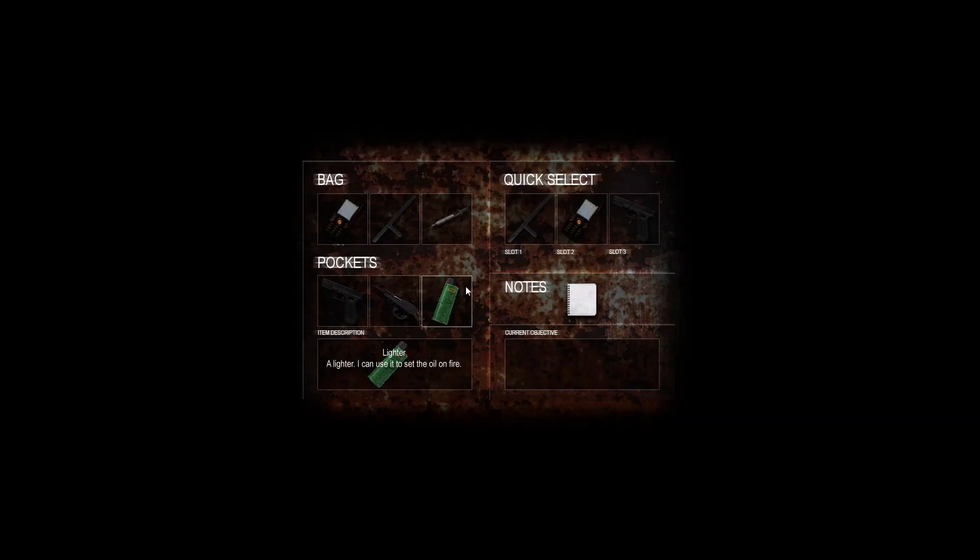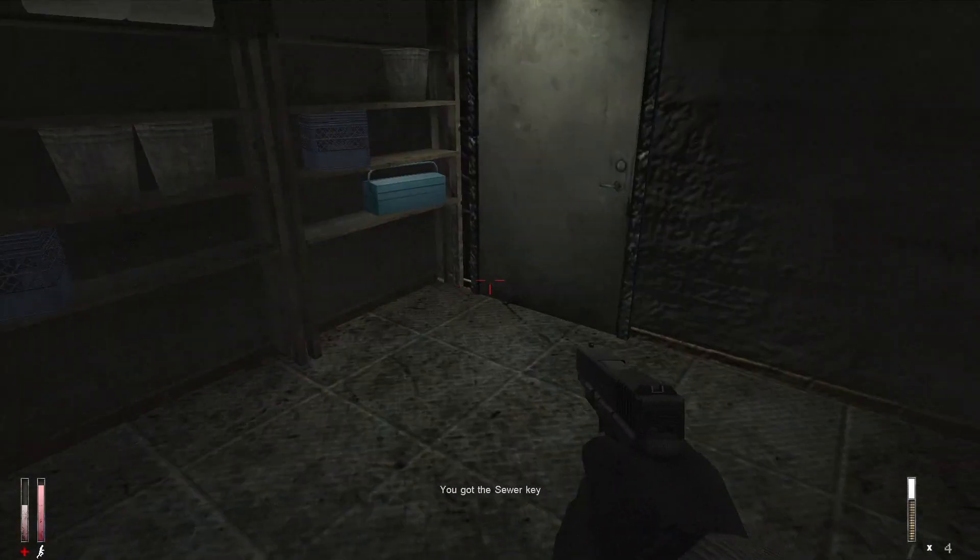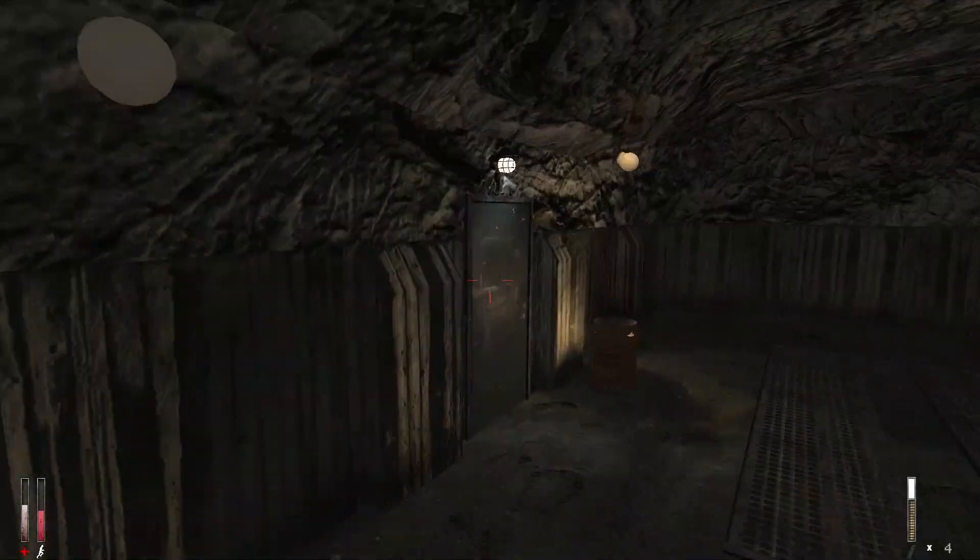You've got to use the lighter on the gasoline on the floor, then you go into that room and pick up the key, then use the key on the next room. After you go into this room you will be led into the boss room.